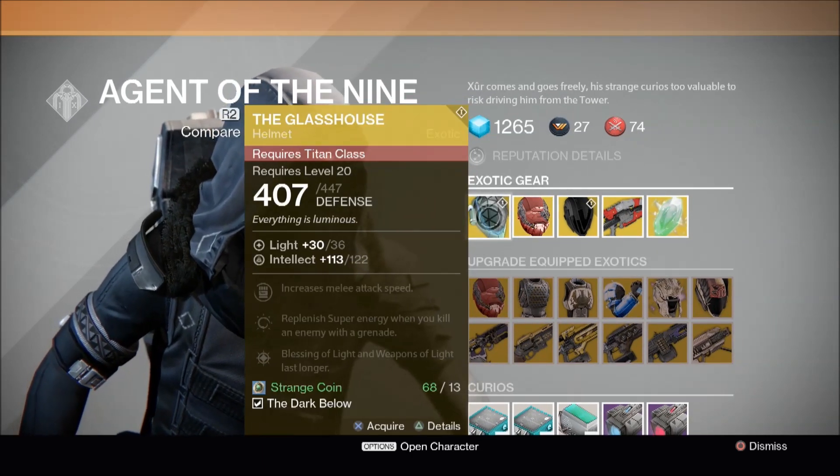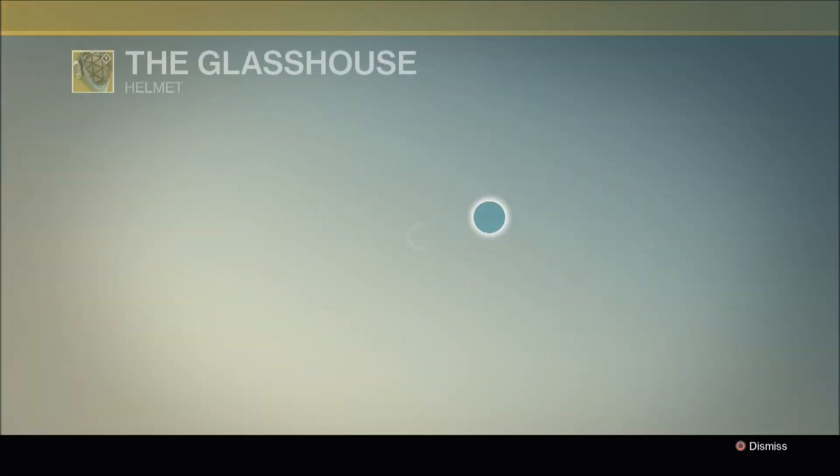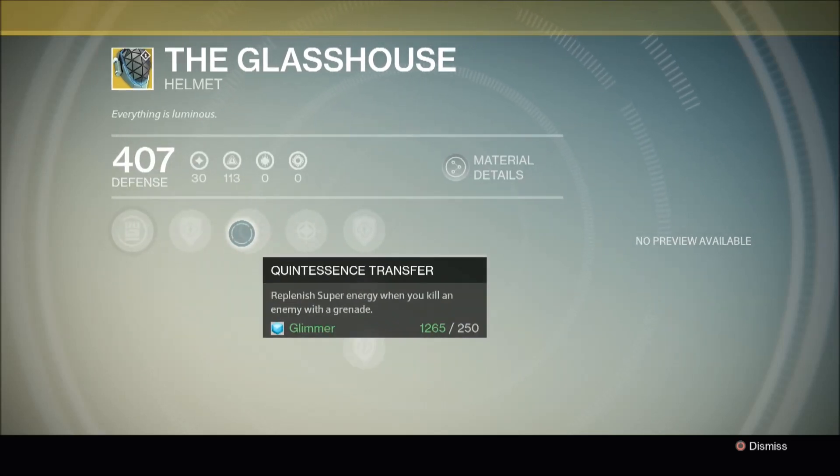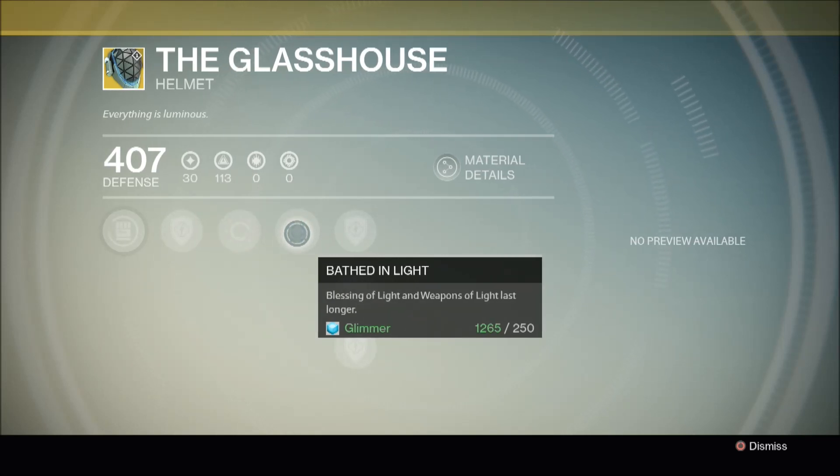First up we have the Glass House. Its perks include Rain Blows, which increases melee attack speed; Quintessence Transfer, which replenishes super energy when you kill an enemy with a grenade; and Bathed in Light, which makes Blessing of Light and Weapons of Light last longer. Depending on your Titan's chosen perks, any teammate who enters your bubble shield will be granted either Blessing of Light — an overshield — or Weapons of Light, which increases damage on all weapons for a short period. The Bathed in Light perk increases the duration of both from 10 seconds to 15 seconds.